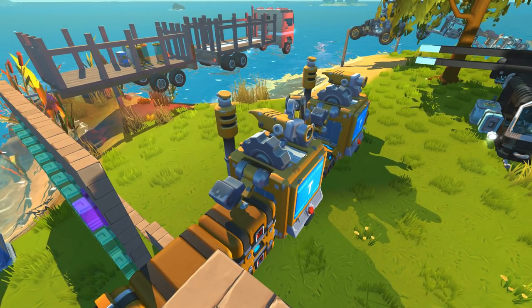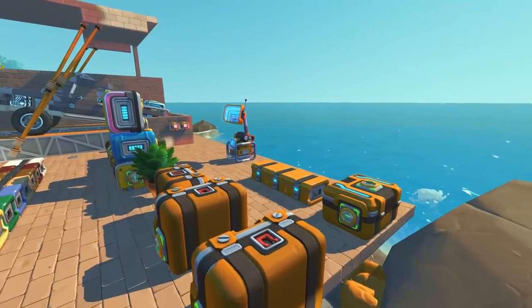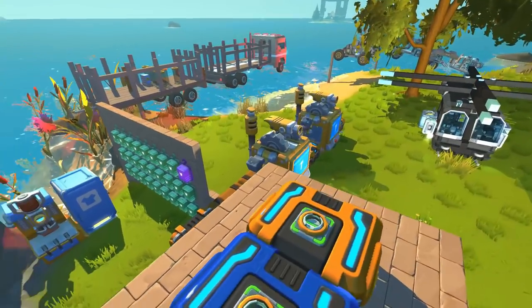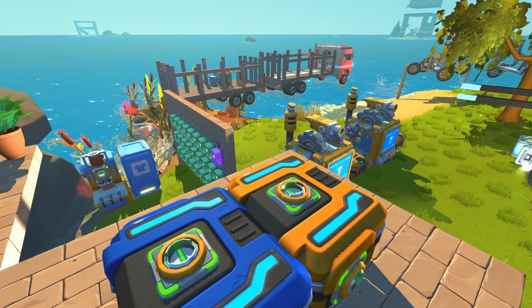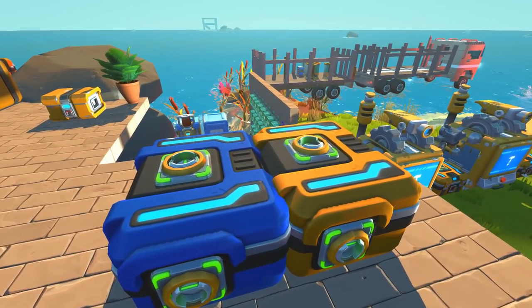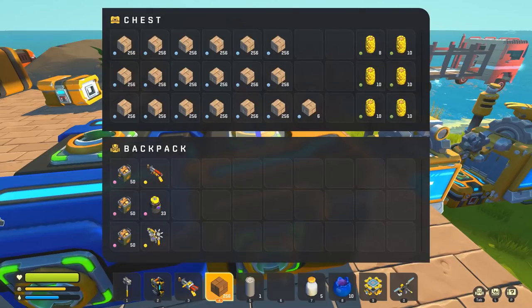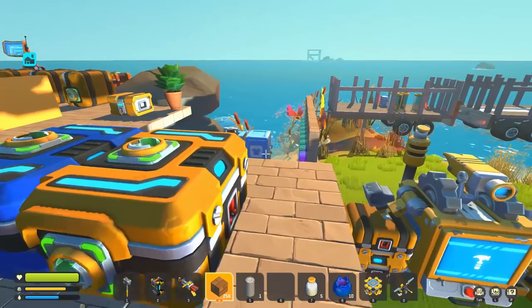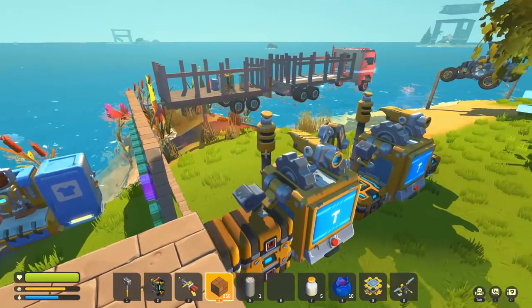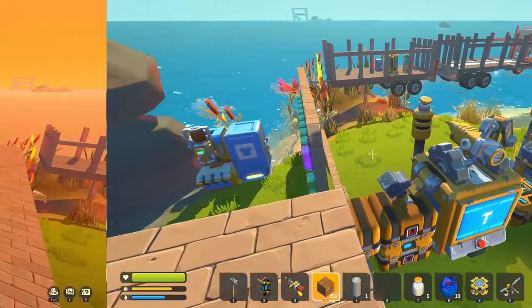I'm going to do some expansion on the main brick part of the base and put the pen right here. The first thing I'm going to do is build a little bit more of a flooring system so I can move my crafting station up to the main part of the base. I did a bunch of grinding and found a whole bunch of stone, turned it into brick to use for base building. First thing is to get these craft bots up out of the ground and then convert this area into the pen.